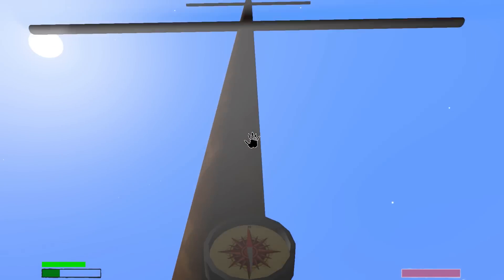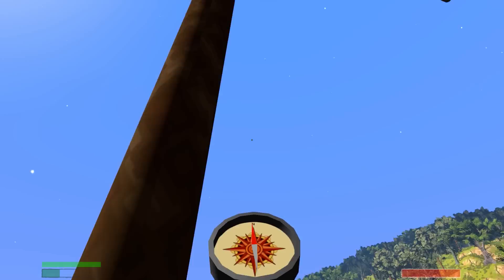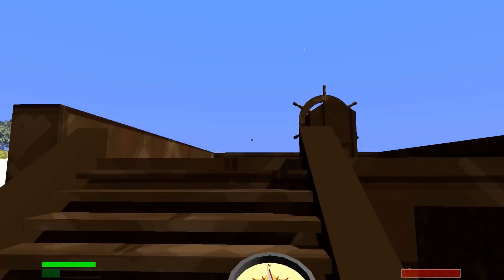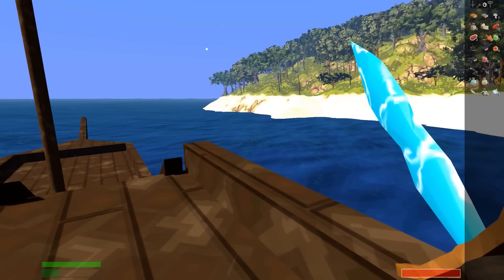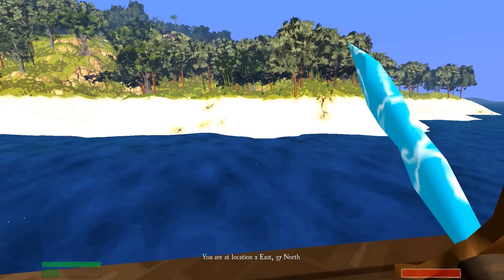Okay, shut down the sail. Hoist me mast! And bring down the sheets! It's a vast... something like that. All right, I'm going to give you the coordinates here, folks. Hold on, and we're going to go check this out. This is amazing. My location: 2 East, 37 North.